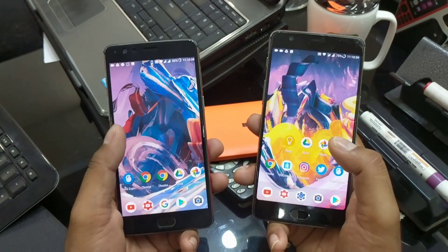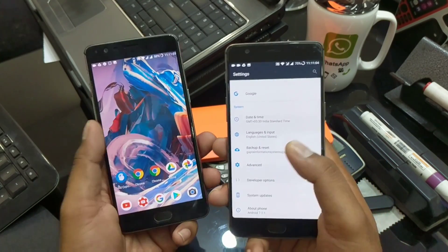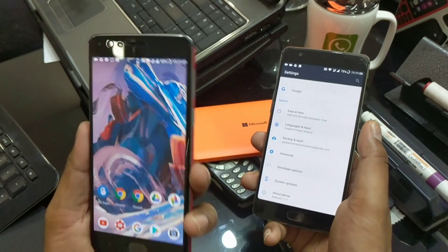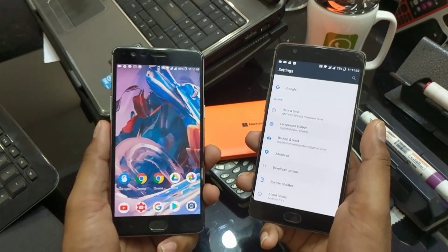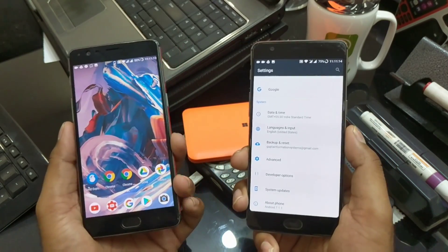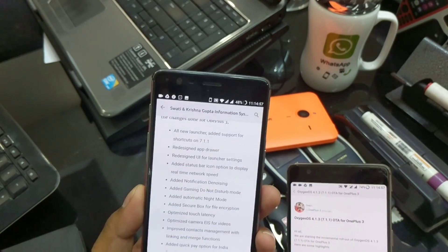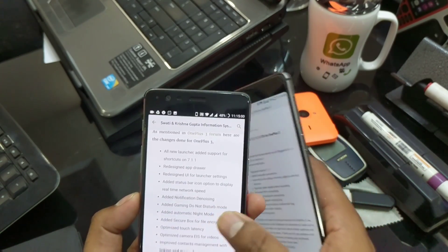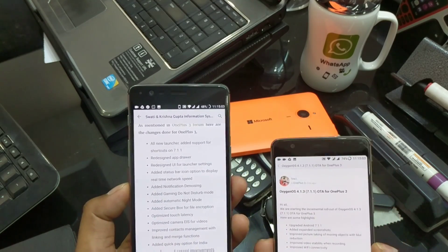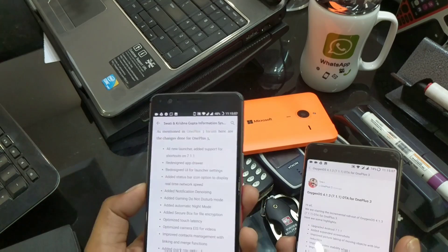I came to know about this update in the daytime but was figuring out what changed. I kept my 3T on the open beta and updated the 3 to give a comparison. But there hasn't been any change. If you look at the open beta changelog, so many things have been added - first changes happen to the open beta, then the company tries to move most of those changes to the official builds.